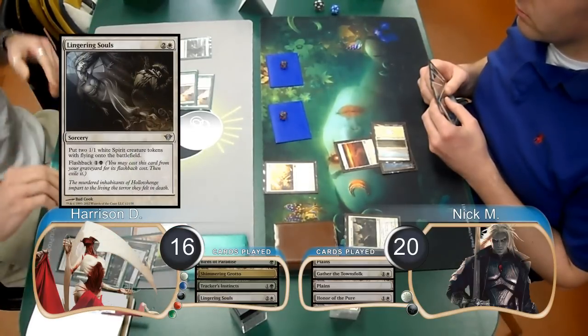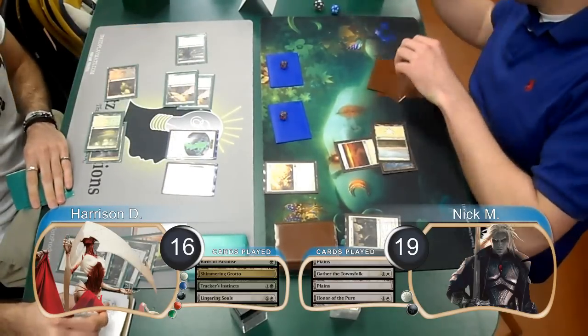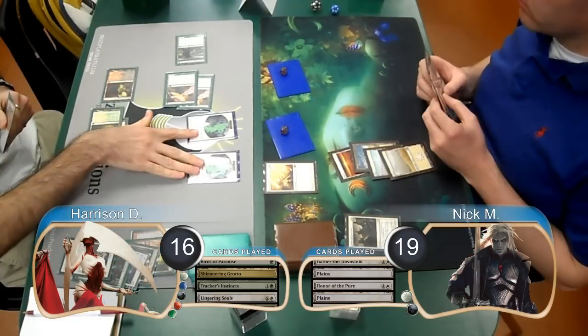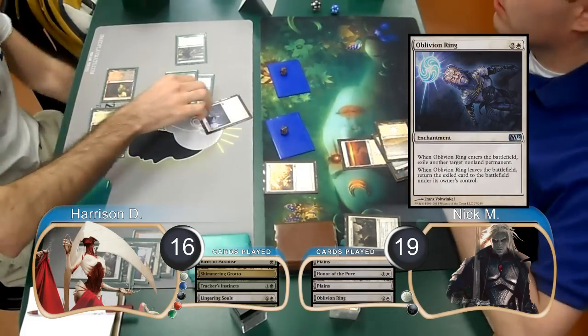Then he used a Lingering Souls to get himself two Spirit Tokens, and then attacked with his Pilgrim, dropping Nick to 19. Nick attacked with his Humans again, which Harrison chump-blocked with his Spirits.